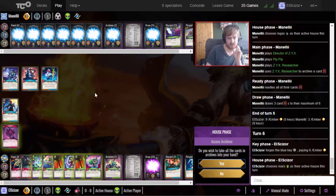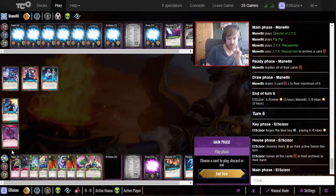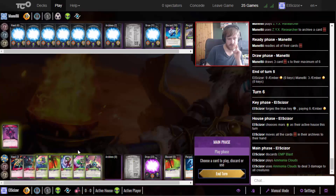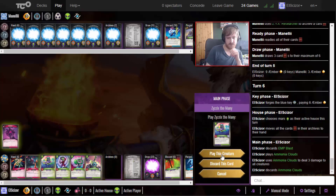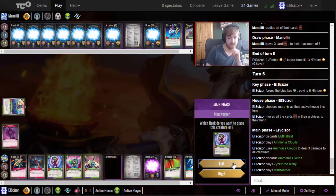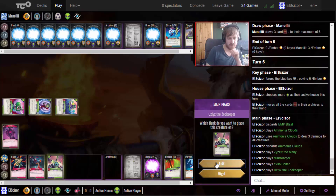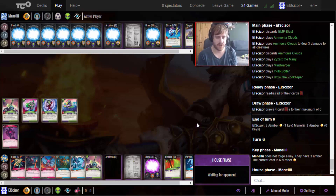He has the plague red things but I don't want to destroy artifacts right now - just want amber. I do want my archives back, but let's discard that, play the first Ammonia Clouds, discard the other one, and play creatures. They're most likely going to die since he hasn't played a single Plague Red yet, but it gets them out of my hand and allows me to draw more cards.